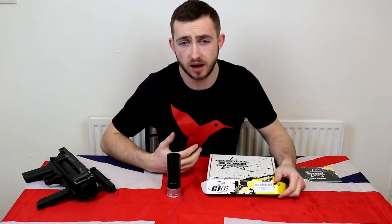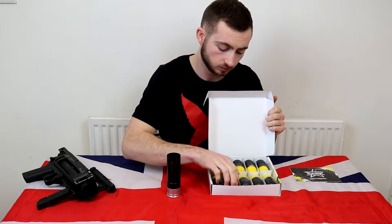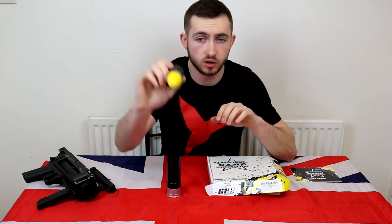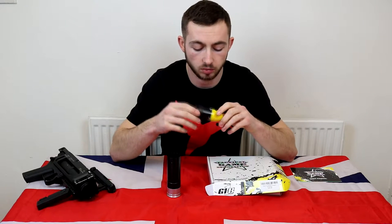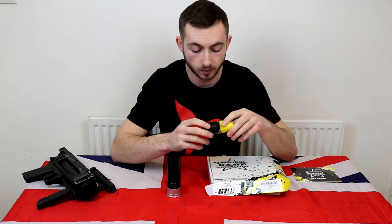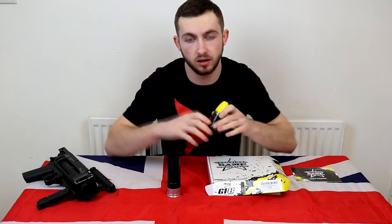The types of rounds available: you can get the Reaper Rounds, which are the yellow ones. These have a 3 to 4 second fuse, so once you fire it, after 3 to 4 seconds it should explode — not that they always do. Inside they've got 0.2g BBs, so essentially it goes off and fires a few BBs. They do make a loud bang, like a Mark 5 sound, so you know it's gone off, and they make a little flash as well.